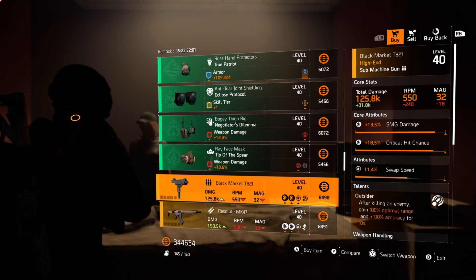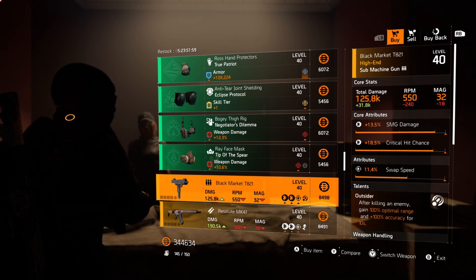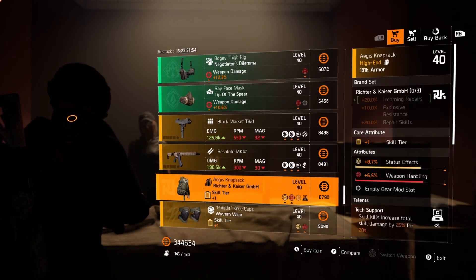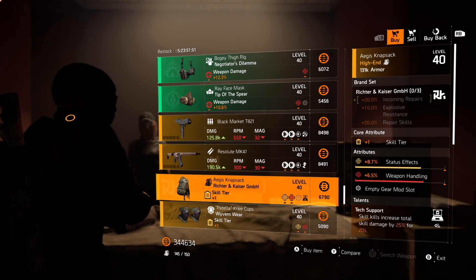Black Market T821 — it has shit rolls and Outsider, pass. This MK47 — again, shit rolls and Eyeless, pass. RNK backpack with Tech Support — the attributes don't really compliment the brand set bonuses, so pass.